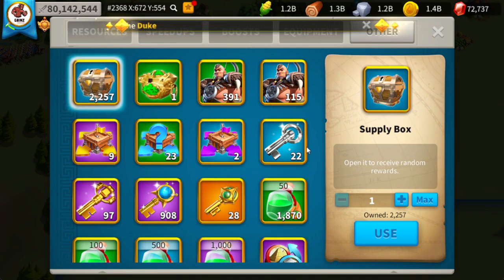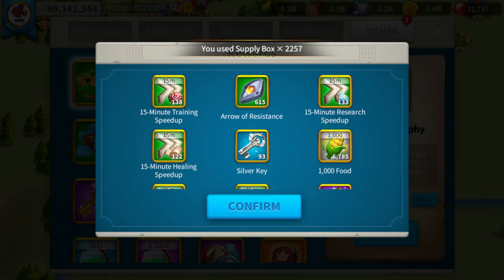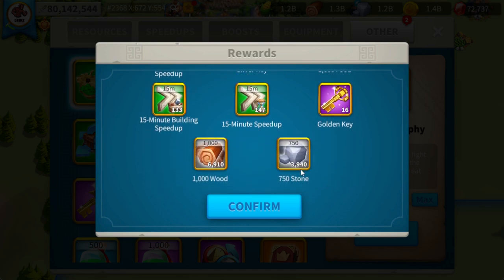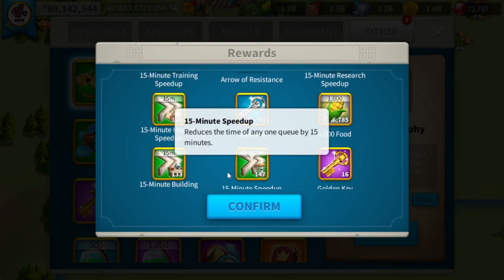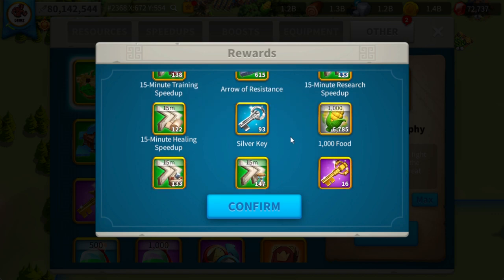In the meantime, I also want to open up these 2,257 supply boxes from about four or five Strategic Reserve events, which I won on my farm accounts to get extra gathering commanders. We open all 2,257 supply boxes and we get tons of 15-minute training speed ups, 93 silver keys, 16 gold keys, and a little bit of resources too. The speed ups are definitely good and the gold keys are great.